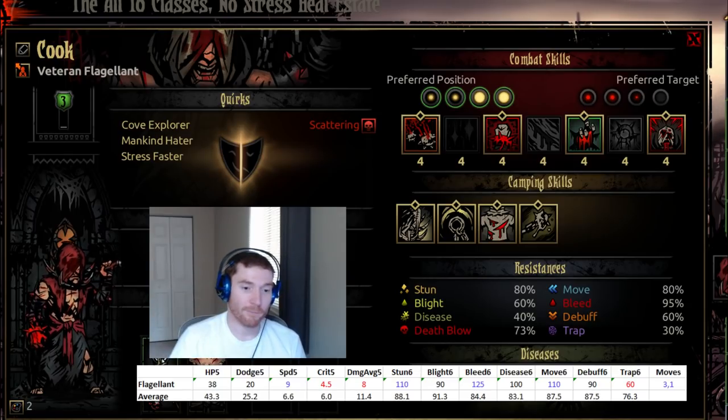Any advice that would be useful there is going to be useful in other lower difficulty dungeons. The flagellant is a primary damage dealer and a secondary healer — those are the roles the flagellant fills. Let's take a look at the stats together.